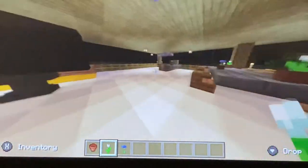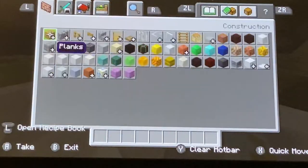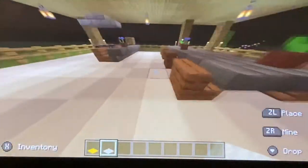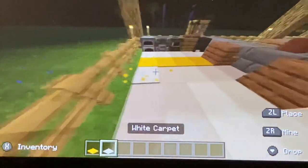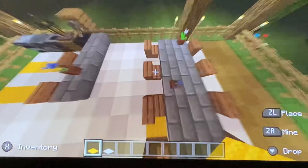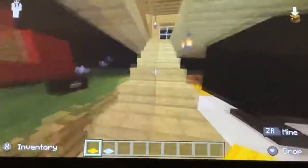So this is looking really nice at the moment — we have our kitchen, dining area, and our big TV sitting room. I think I'd like to add some carpet. I'm going to get yellow and white and make a pattern with those two in the kitchen. Just like that — that looks pretty nice. Now we can move on to the upstairs.